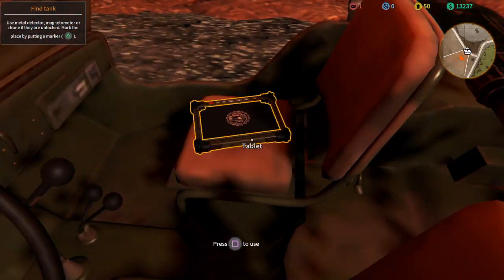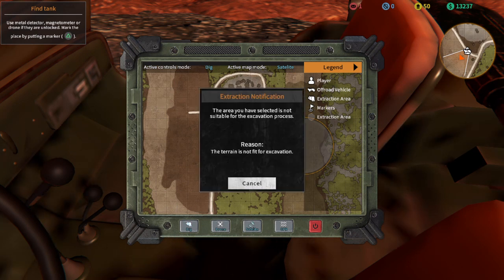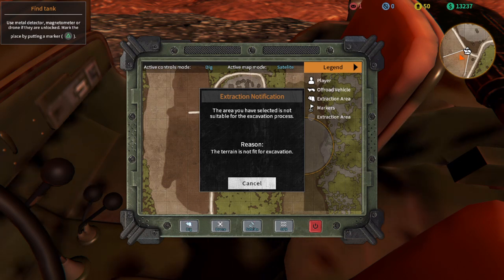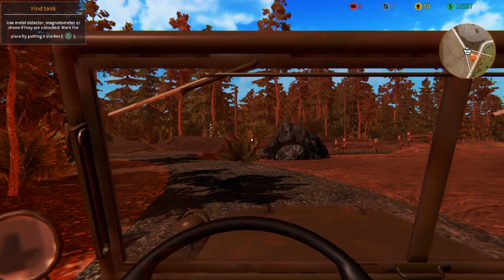I have to go back to it again. Maybe I'll try this area. How about I go over here? 'The area you have selected is not suitable for excavation process.' How do I know which area it is? How do I know? I can't deal with this. I tried to follow the instructions, but they just don't make any sense.